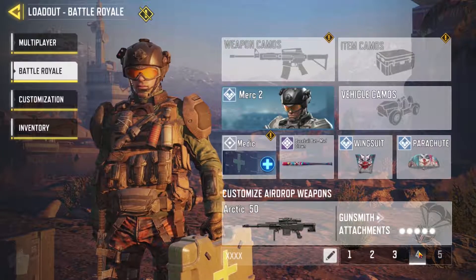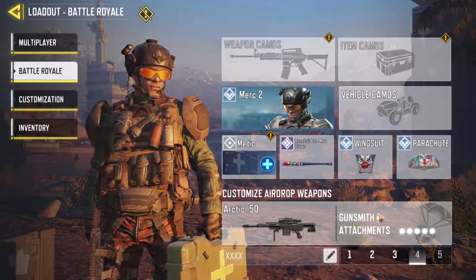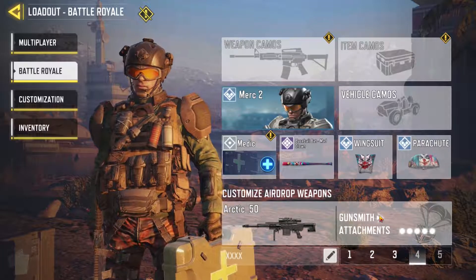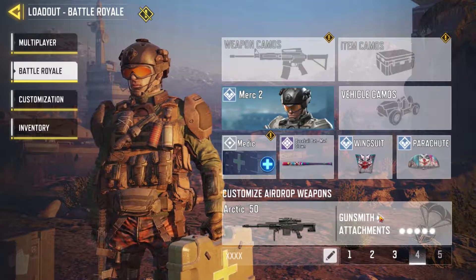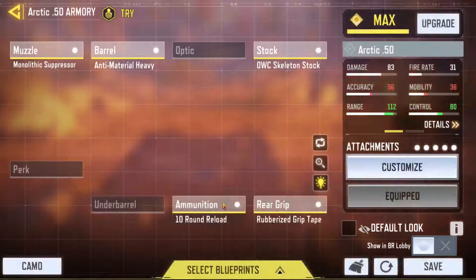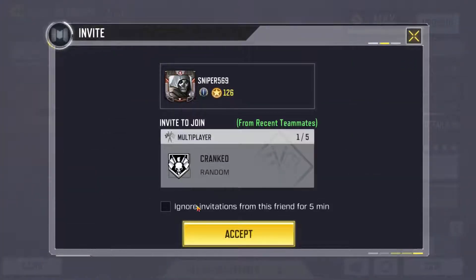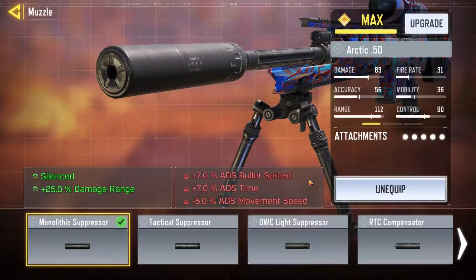For my Arctic 50 build, I've sort of been switching between snipers. At the moment I've been using the Locus because it has stopping power and about seven bullets with the stopping power on, which is pretty nice. Ever since they nerfed the stopping power on the Arctic, I just can't run it anymore — it only has five bullets and the vertical recoil went up so much, it's unbelievable.